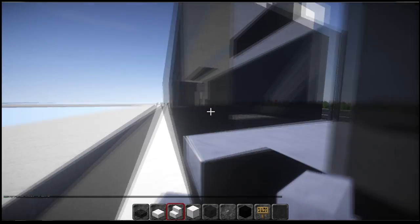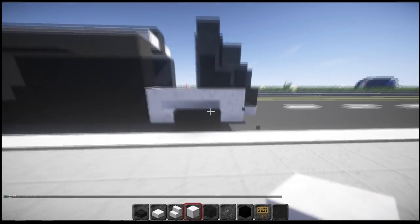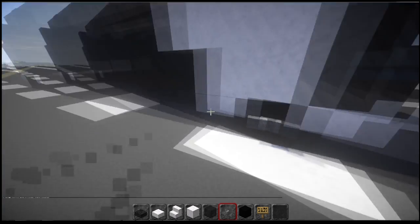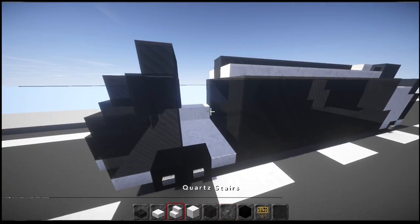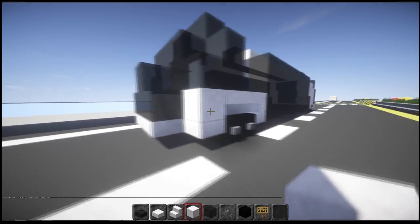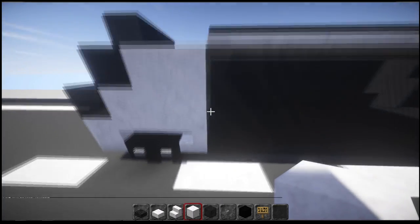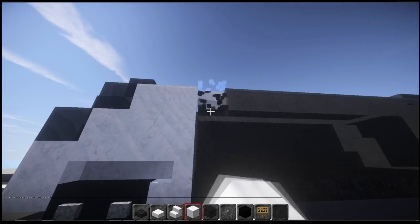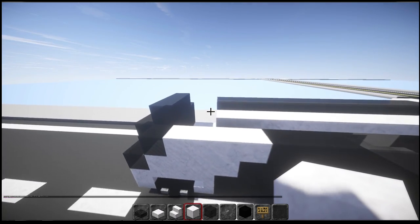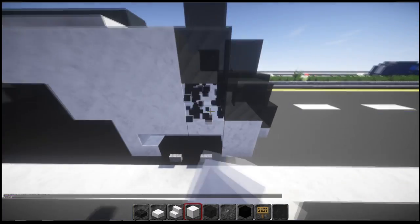Grab your quartz stairs and have one going this way, then go across these wheel arches. This one right here is a full block. If you put in the buttons now it'll make it easier to see the wheels — put in stone buttons on those wheels. If you want a hovering version, just take out the wheels and put in something else. Then add an upside-down stair going this way, one this way, one that way, and a full block right in the back.